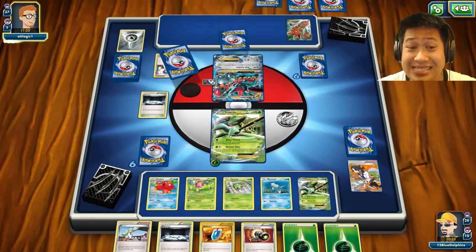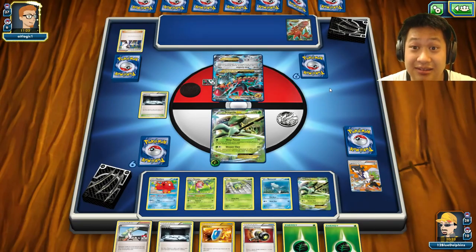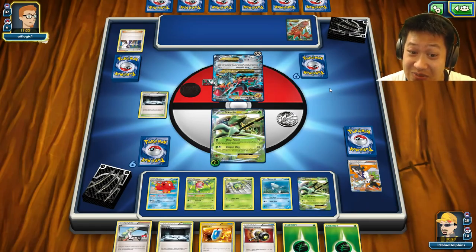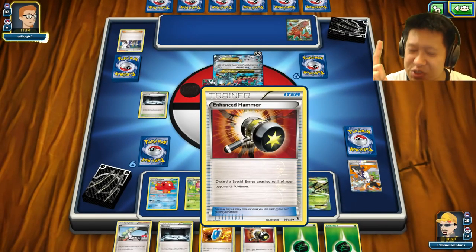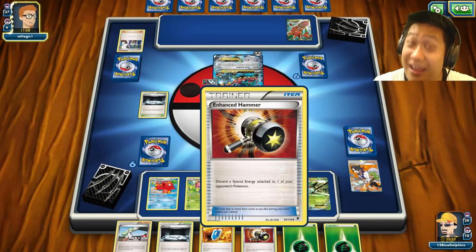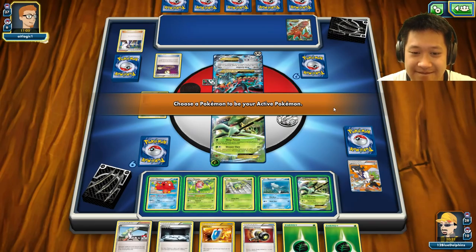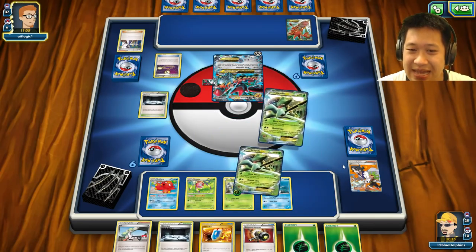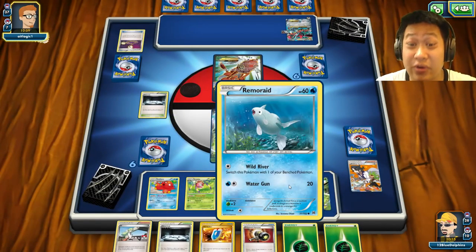Spirit Link — he needs two energies, so he uses Mega Turbo to get what he needs. Not good. There's an energy — did he get the Mega Turbo? He's coming back in force. He might be using Shield Energy for 10 damage reduction — energy plus damage reduction, that's great. He uses an Escape Rope. Let's send out Sceptile — he's trying to buy time. I've now used up the Escape Rope; the only non-retreat option I have is a Float Stone or paying the energy cost.